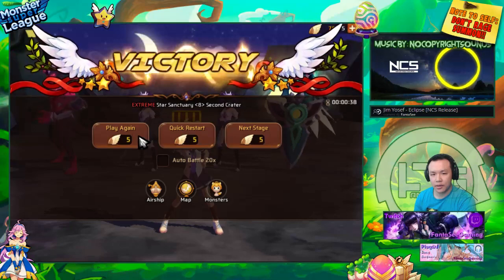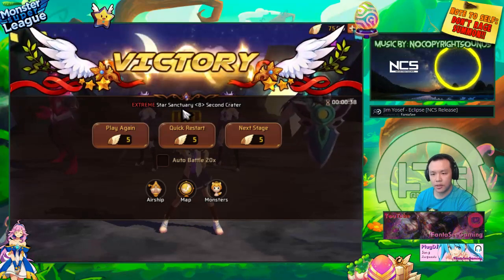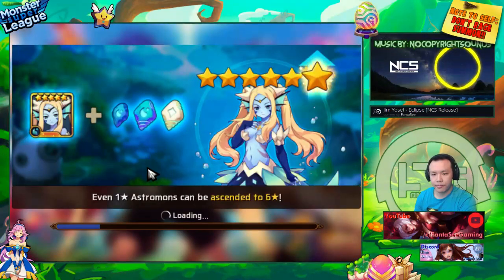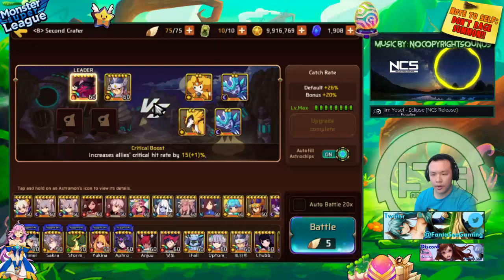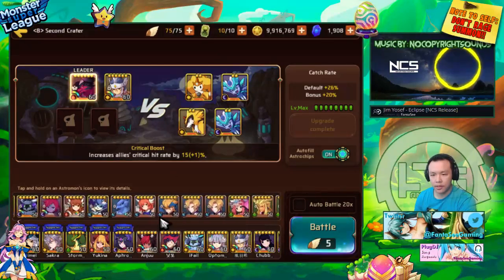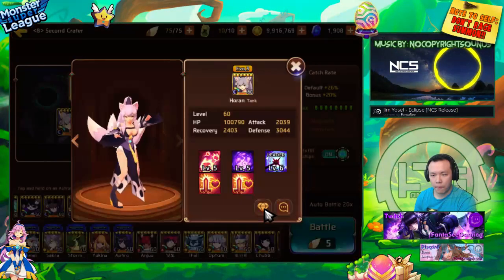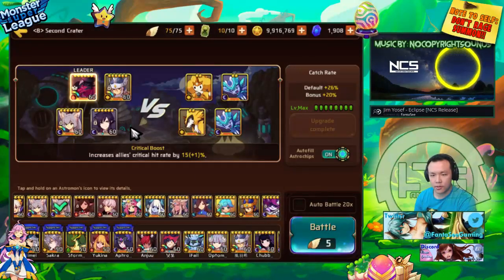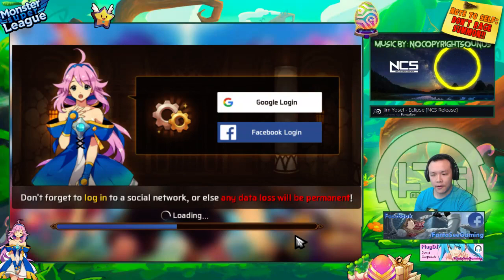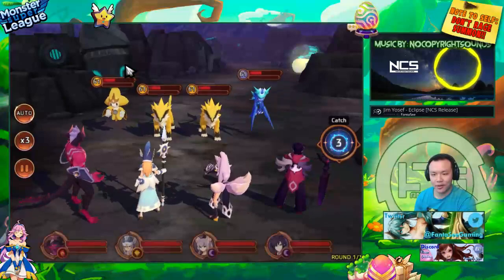I can actually show you guys now the real difference when your monsters are constantly spamming their AoEs non-stop. I'm going to go with Light Night Key and my third Dark Miho. This is my new team that I'm using to farm now. All four of these units are on Siphon sets, and they will be able to do the SP leech and then get their AoEs up a lot faster.